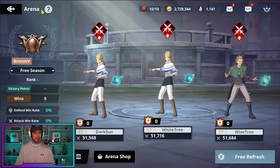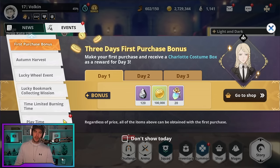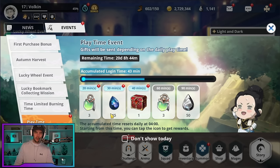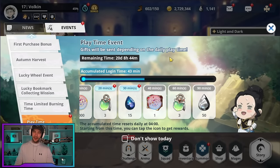Keep track of different events that are ongoing. Every day you have playtime events — the longer you stay logged in each day the more extra rewards you can collect, including R to LR gear. The LR is a bait — I've never gotten one — but you do get nice resources just from having the game open. Even if you're not actively playing, having it open on an emulator and collecting these time-based rewards is worthwhile to do every day. Also pay attention to other events that will happen over time.